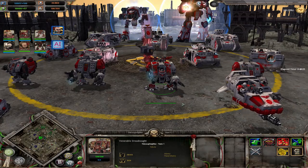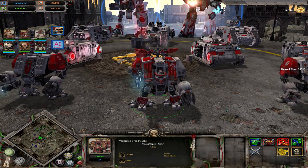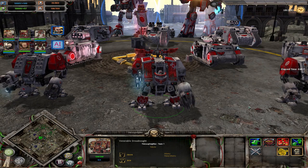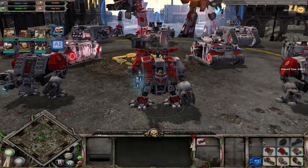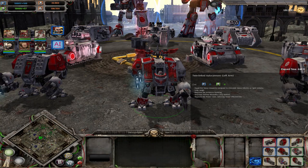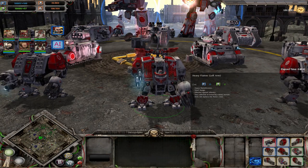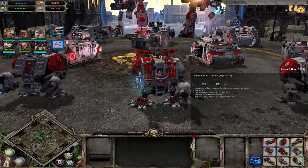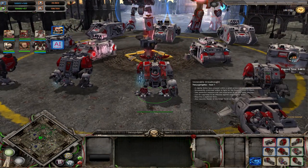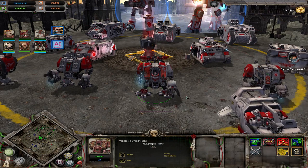The Venerable Dreadnought can only be fielded if you have Xeril around and are tier 3 with a relic building. It has quite a lot of health similar to the Ironclad, and a lot of weapon options for left and right arm: flamers, missile launchers, autocannons, twin-linked heavy bolters, assault cannons, multi-melters, and more. From top-left to bottom-right the tier requirements increase, so you can customize it as you'd like — very versatile, fitting the Space Marines' versatility theme.